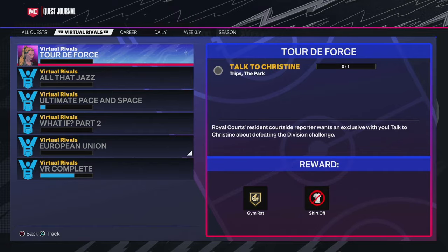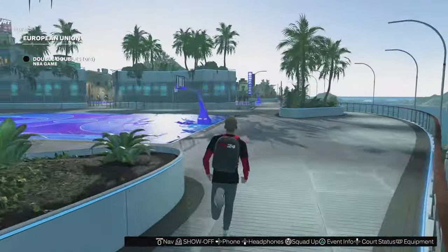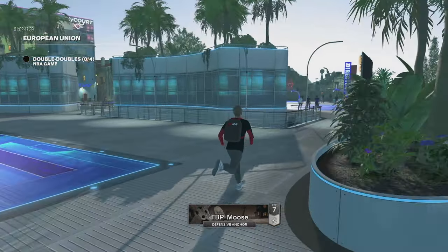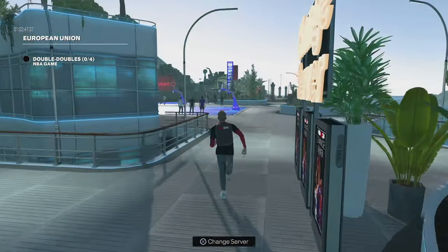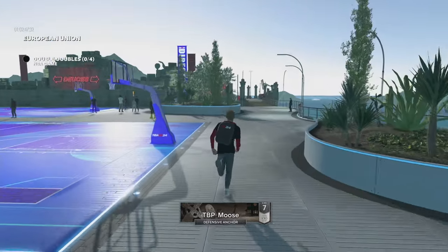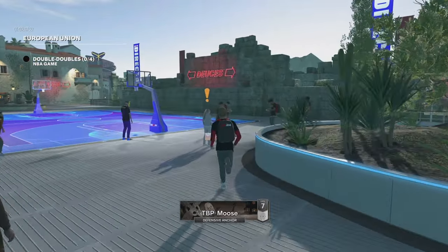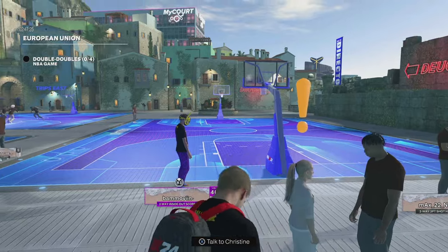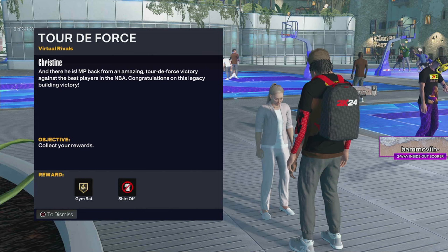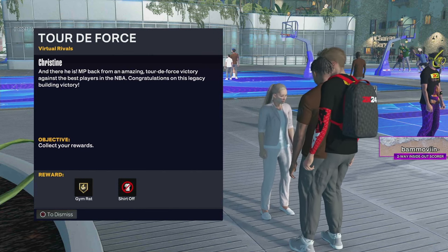Let's go over and grab our Gym Rat badge and our shirt-off reward in NBA 2K24 current gen. I have been grinding my life away — I think I've slept about five hours over the last two days. I wanted to be the first person to figure out how to get your shirt off, and the Gym Rat was just a bonus. As you can see: reward — Gym Rat and how to take your shirt off. It's a double whammy!